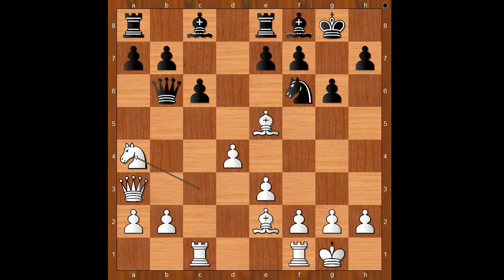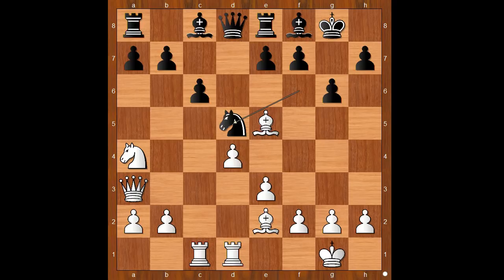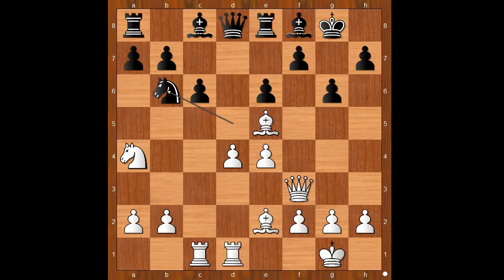Knight to a4, attacking the queen. Queen to d8, rook from f to d1, knight to d5 — the knight is now black's best placed piece. e4, attacking the knight. e6, discovered attack on the queen. Queen to f3, knight to b6. White stands better.